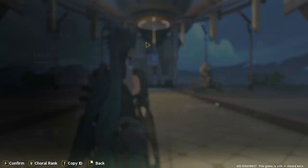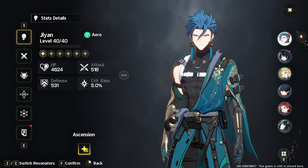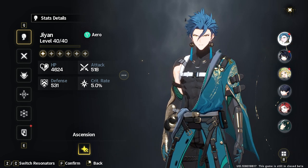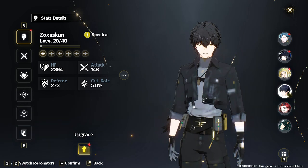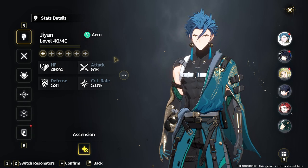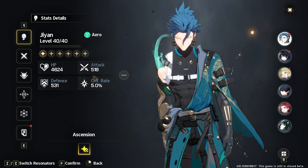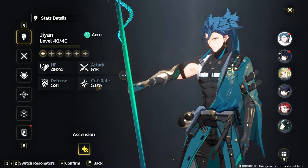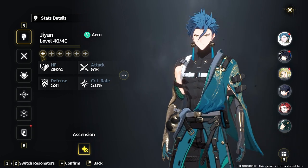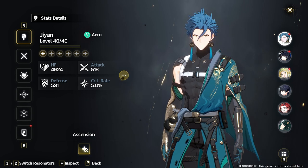The first thing is we're going to go into the Resonators tab — this is where you'll actually see your characters. On the right-hand side you can swap to Yang Yang, Jia Yuan, or the MC. An important thing to take into consideration when looking at your character is you can see their character level, their attribute, their ascension, and their base stat values. These stat values are typically affected via ascensions.